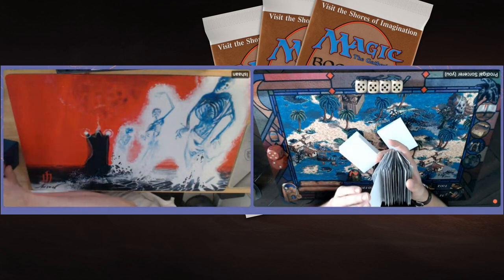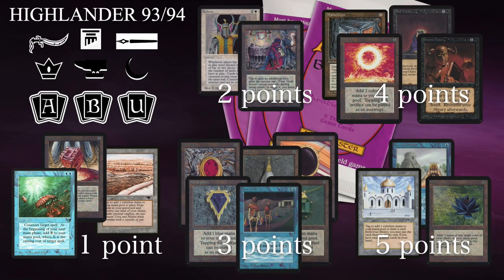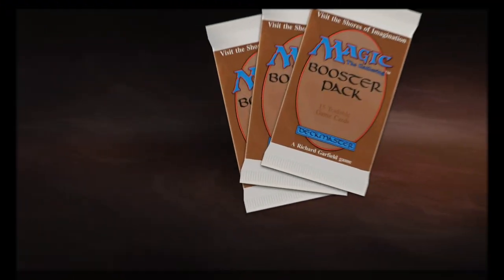Before I start with the deck text, I'd like to discuss this format a little bit. We're playing Highlander 93-94, which is basically a format based on Canadian Highlander — a 100-card singleton deck, but because it's 93-94, we're only playing with the old school sets. We also have a point system where you cannot spend more than 10 points on pointed cards, so there are no auto-includes of power. You've got to decide what power you want to play.